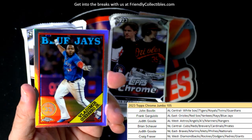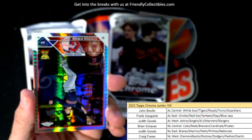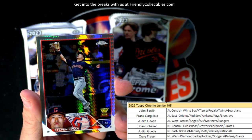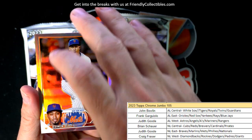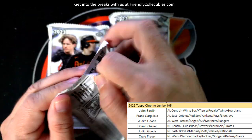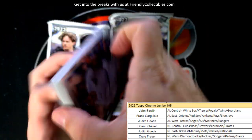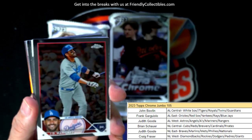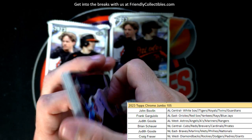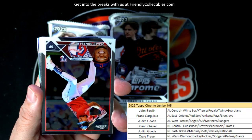Via the Topps buyback program. Here's a Vlad Guerrero Jr. going to Frank G. Alright, Steven Kwan. Down to three packs left, still looking for one auto. Gotta have a good auto pop out of here — we'll see who it's going to be. Let's see if we can get a nasty auto popping out.